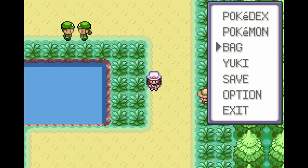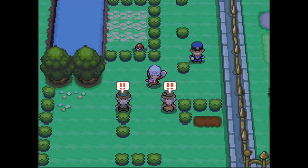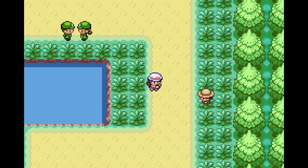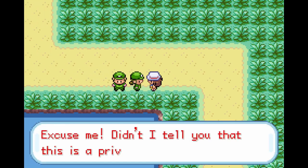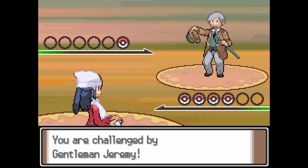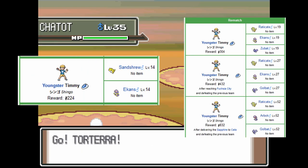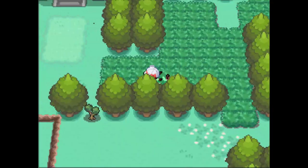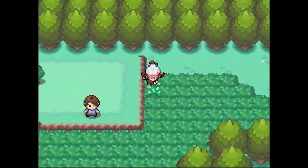The first feature we're going to talk about is the Versus Seeker. Present in FireRed, LeafGreen, and Diamond, Pearl, and Platinum, along with their remakes Brilliant Diamond and Shining Pearl, the Versus Seeker is an item that, when used near enemy trainers, may allow you to rematch them. If you've made enough progress in the game, some of them may even be at a higher level or have more Pokemon. So it's really a good way to get some extra experience or money, especially during the main game when rematching the Elite Four isn't available.